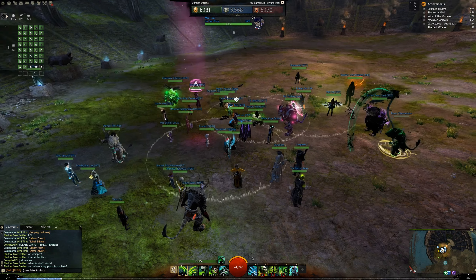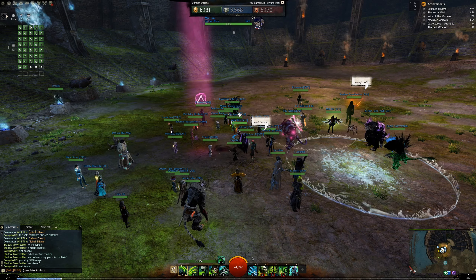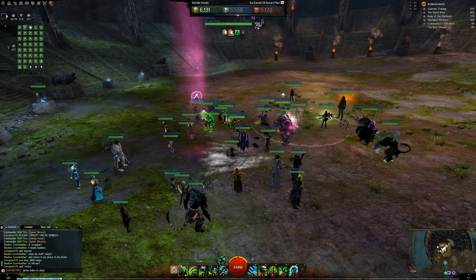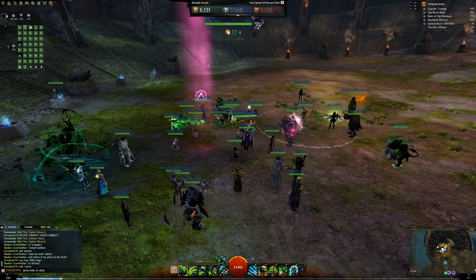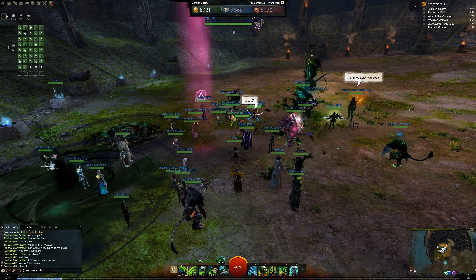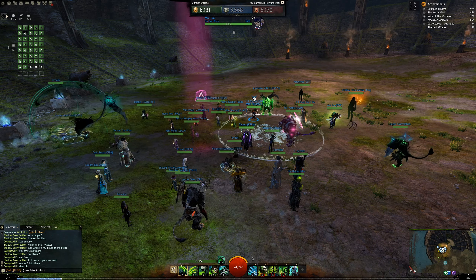You stay with the tag and push with the tag. You can go a bit further than the tag when you're about to melee engage, but after that come back to the tag. Don't go in front of the tag — stay behind. When the commander calls for a push, you can Reaper Shroud 2 into them and then move back to the tag again. Don't be far in front of the tag or you will die.